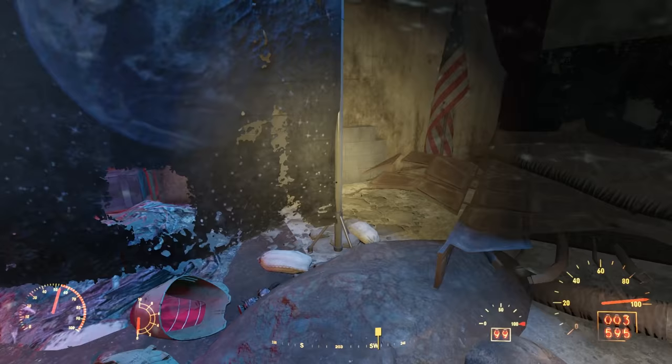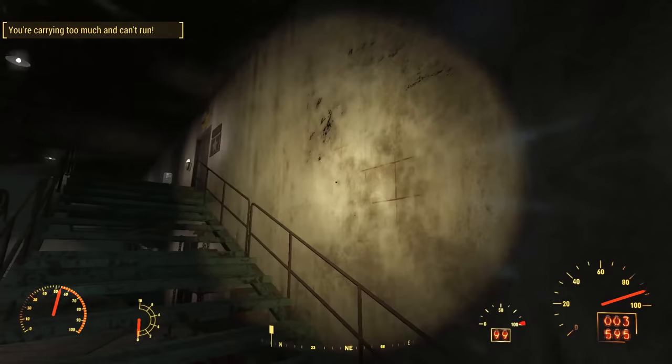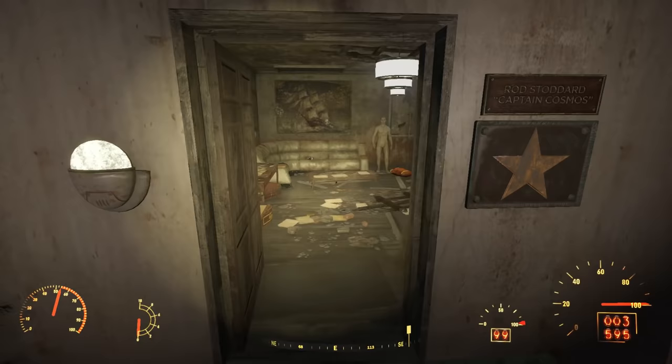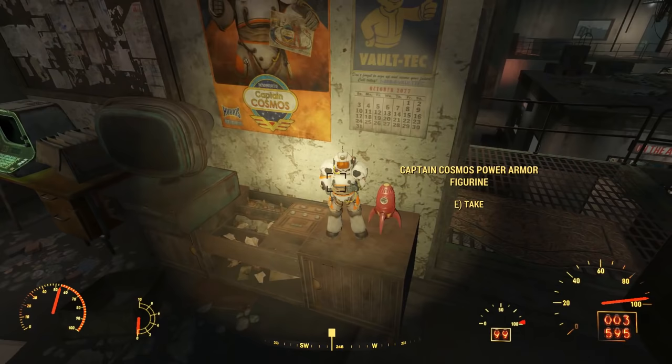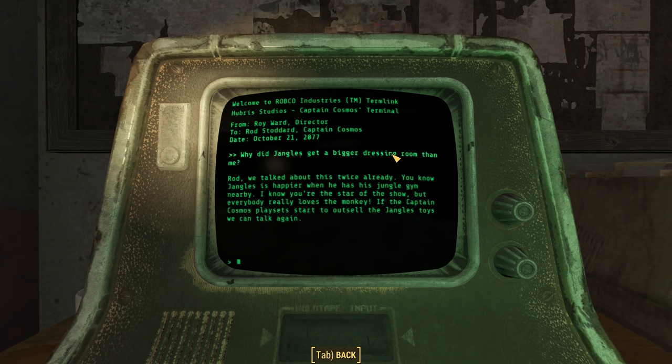Behind the backdrop, we find a CC Double-Ot module prop and another CC Double-Ot piece prop, which again just appear in our junk section. The last thing we need to explore is what's at the top of the staircase to the east. The first room on the right is the dressing room of Captain Cosmos himself — Rod Stoddard. Inside, we see that yeah, it is smaller than Jangles', but it's still nice and spacious. We can loot another action figure and we find Captain Cosmos' terminal, user logged in rstoddard.